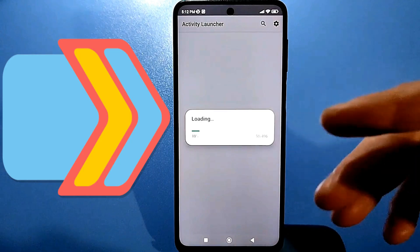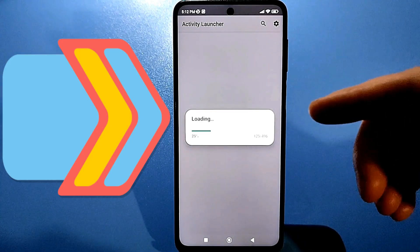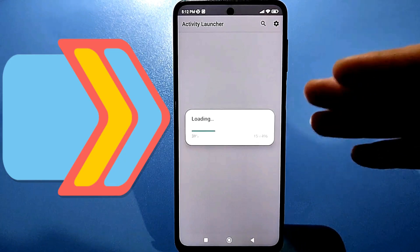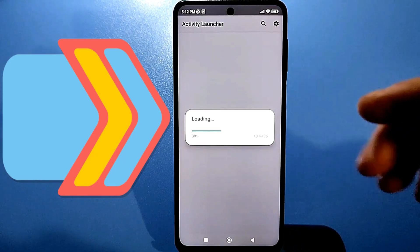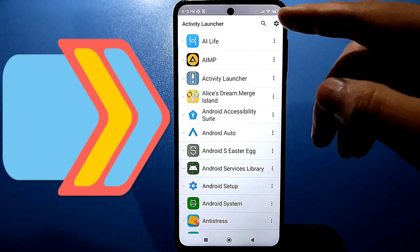This app lists all your phone's apps. For those using it for the first time, you can simply use it to find hidden features on your phone. After downloading, you don't need to do anything special — just use the search function. Click here and type in the search box.